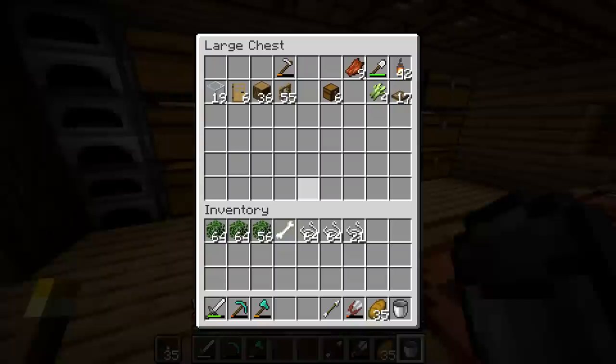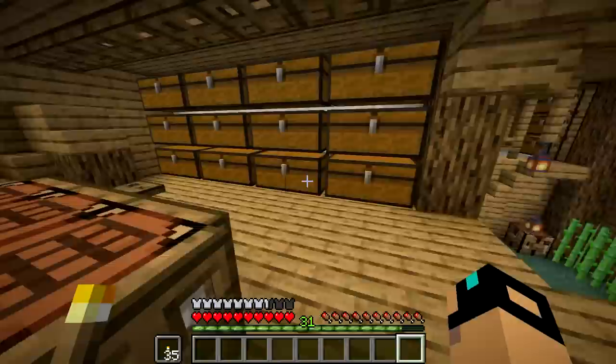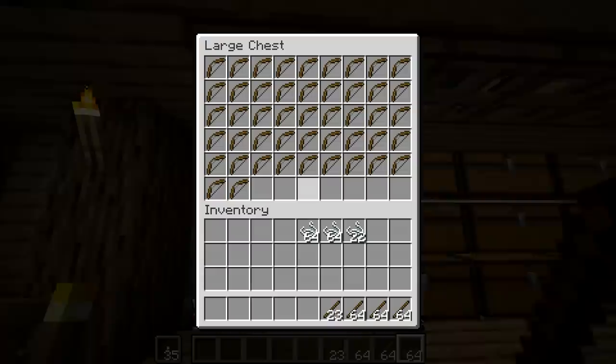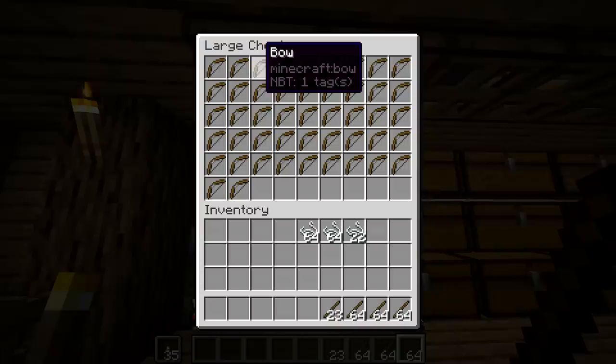I've put everything into this chest because all I need is sticks and string. A double chest is 6 by 9, so that's 54 — wait, what is 9 times 6? 48. So there's 48 in here, which means I need like two and a half chests of bows. The funny thing is, since bows don't stack, there's no point in making a big area to craft them because you can't have that many in your inventory.